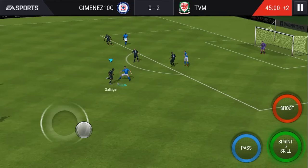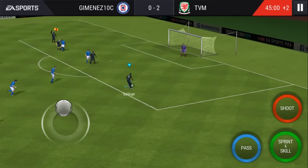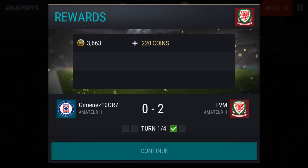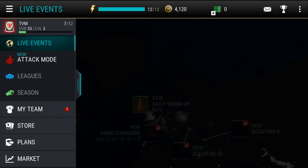Ball comes off the bar, plays it in to some other guy — I need to buy some players that I can actually pronounce the name of, because at the moment I'm just going that guy to that guy. I think we win that one 2-0 in the first half, so obviously that gets sent over.